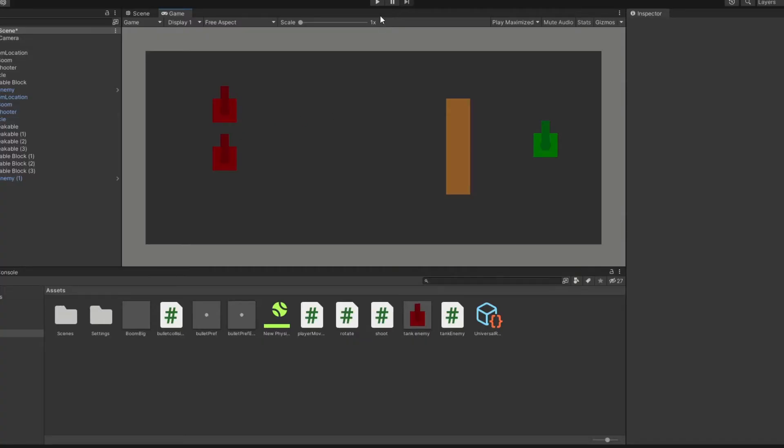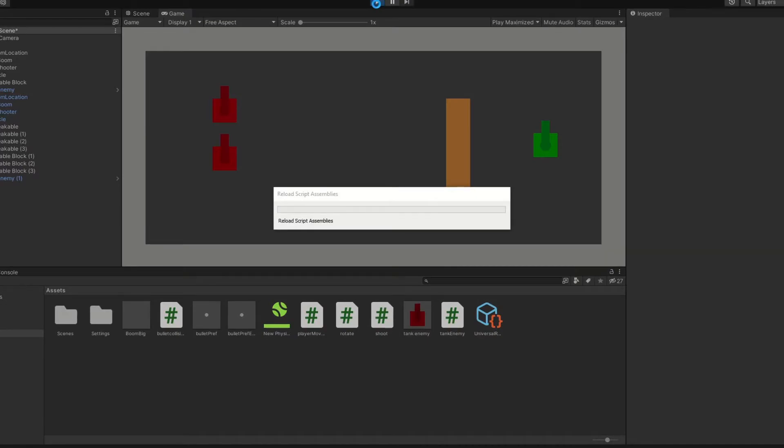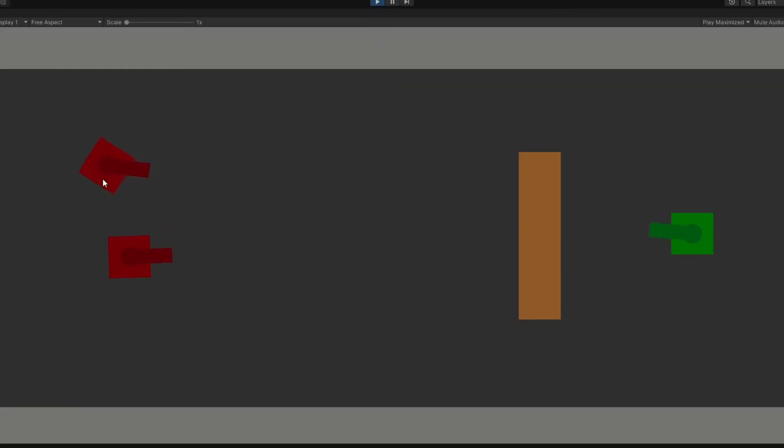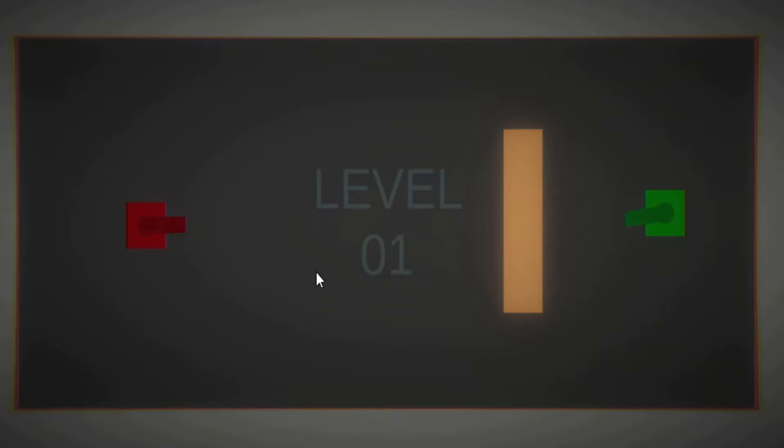To make the enemy tank shoot bullets, we need to let them think a bit, which was really hard because they're stupid, just like me. I don't even know what they're trying to do here. Because I don't want to work on enemies, I did some other stuff, like adding a shit ton of post-processing effects.